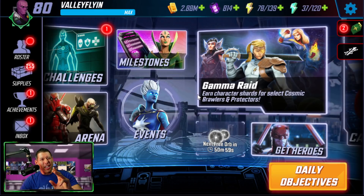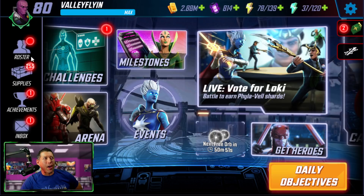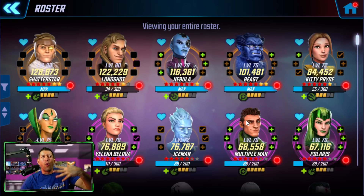Number three: focus your farming on strong teams and strong characters. In the beginning, there's not a lot of strong overall teams that will last all the way to mid and end game, but some of the earlier teams you could focus on as a newer player: the Wave One Avengers — pretty good, they still have some value at end game. The Guardians — not very valuable at end game, but as an earlier player you don't have access to a lot of teams. Gamora is one of the better characters in the game, especially when you get Charged.